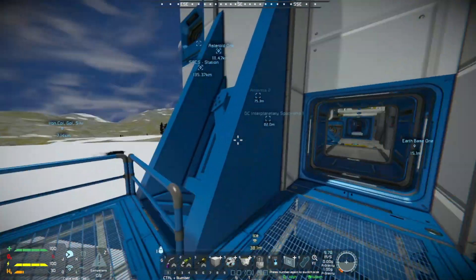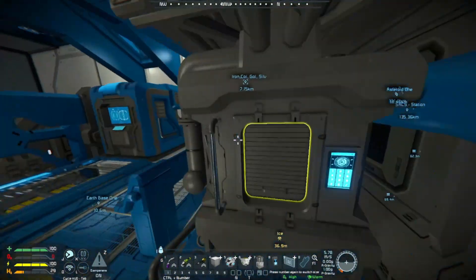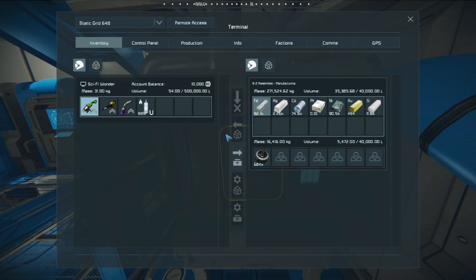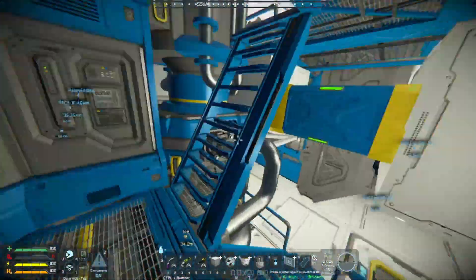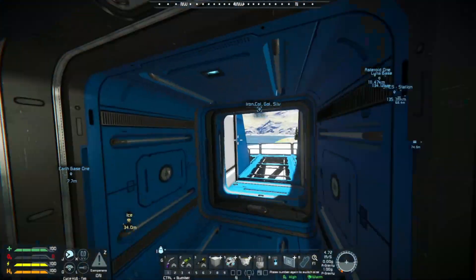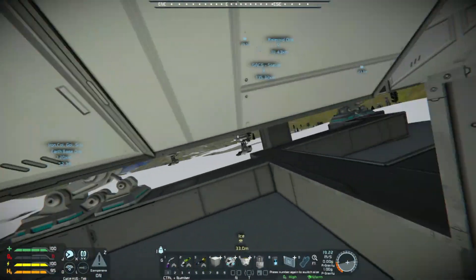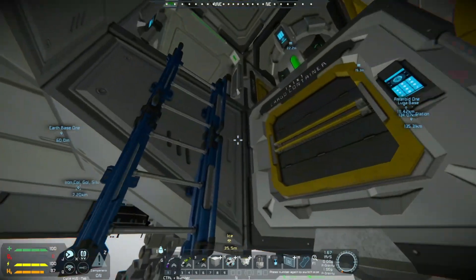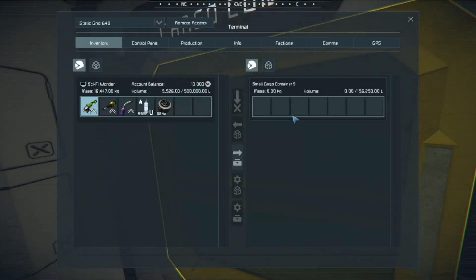First, we do those checkups. Let's check, see how long, how good things are doing now. 16. Let's grab the other one — I know the other one's in here somewhere. Once we're done, disconnect the thing.